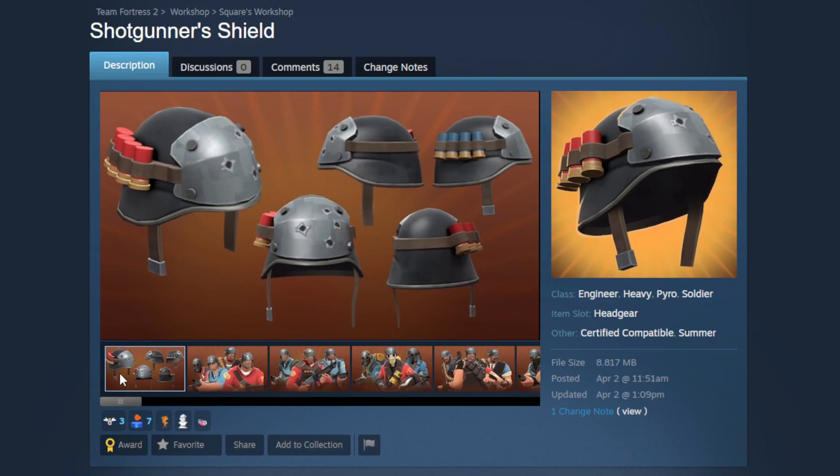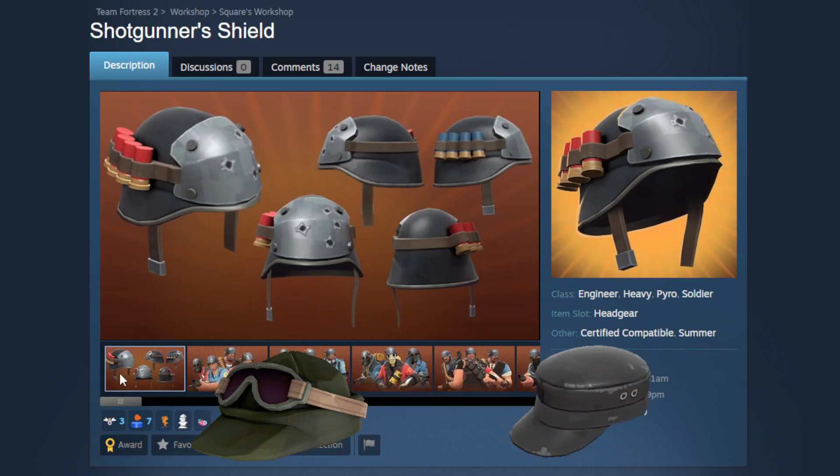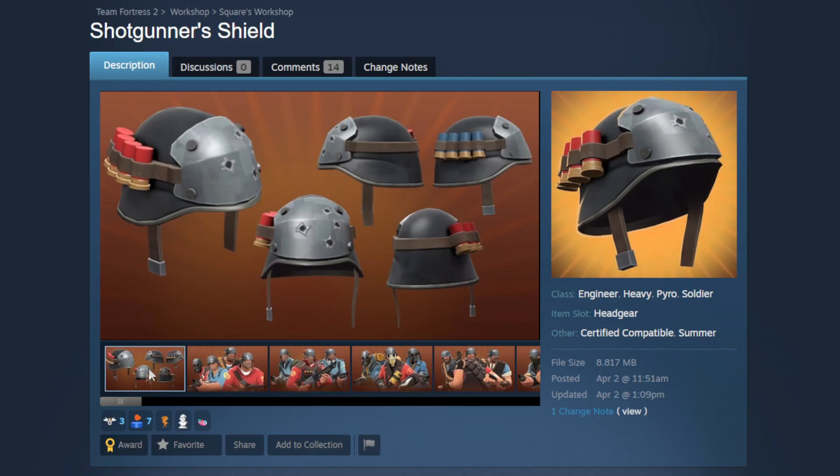Now we're having a look at the Shotgunner's Shield. This is going to be a helmet themed around the stock shotgun, using all of the same colors, which is a really good concept. It reminds me of the hats we used to get in conjunction with weapons — like the Jumper's Jeep Cap or the Grenader's Soft Cap — themed around the weapons they were in a set with. I love that vibe. This is going to be multi-class, so every class that can equip the shotgun can equip this hat. The model is really nice — I love the shotgun shells on the side.